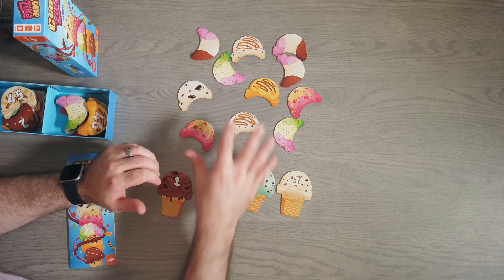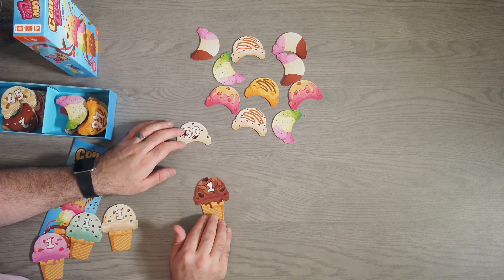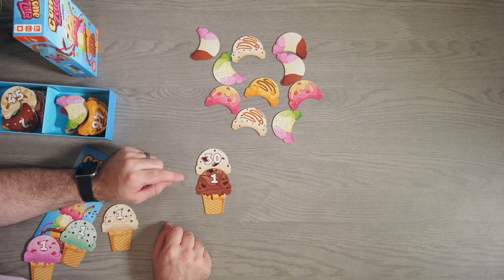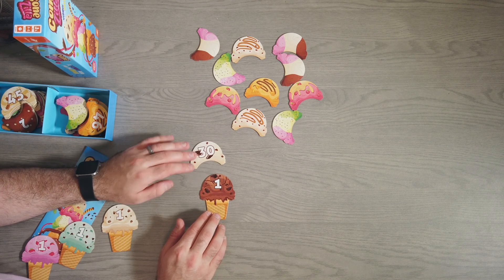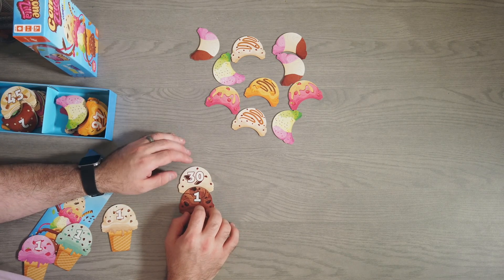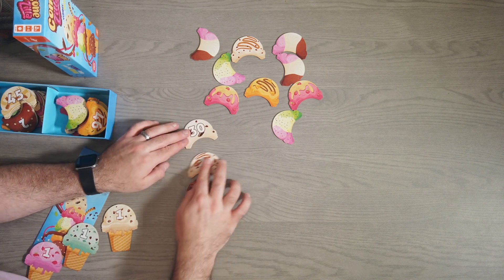On your turn, you pick one of the ice cream pieces. Let's say I'm playing as the chocolate ice cream cone — you look and see if the number is greater than what's below it. So technically I could put this on top of my one. However, the numbers only go up to 49, so you don't want to put your high numbers down early because you're not leaving enough room. You need 10 ice cream pieces to win the game. That includes the one on the cone, but you've got to leave yourself enough room to get up to 10. If you start with a 30, you don't have much room left. You want to start with something smaller, like a 10 or an 8 — the lower the better, to give yourself room as you grow taller.